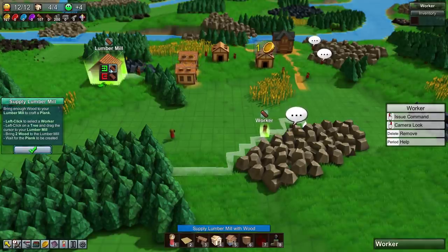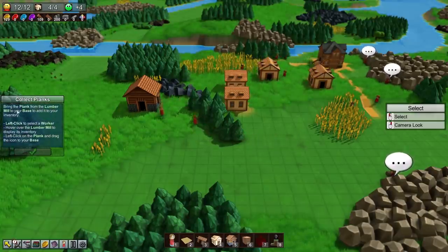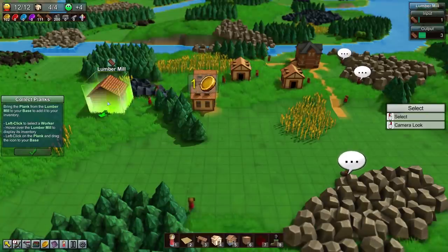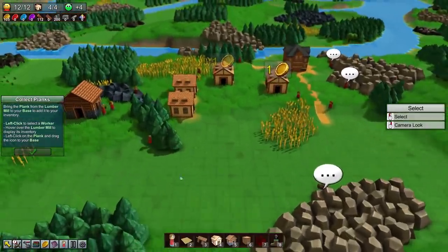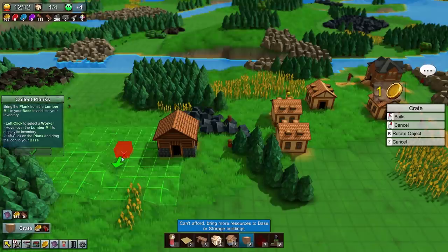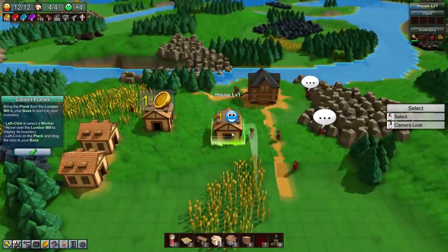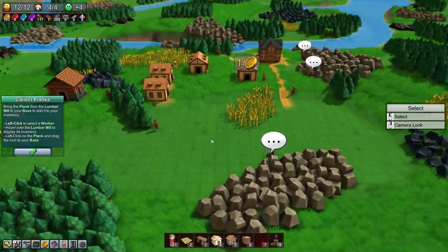I want to put logs in - looking good. Bring the plank from the lumber mill to your base to add it to your inventory. We're going to take planks out and they'll automatically go in. A crate might be a good idea but I can't afford it - it requires planks, go figure. I need more storage and my people don't have anything to do. It looks like there is a food thing - consume food: one wheat gives one gold.